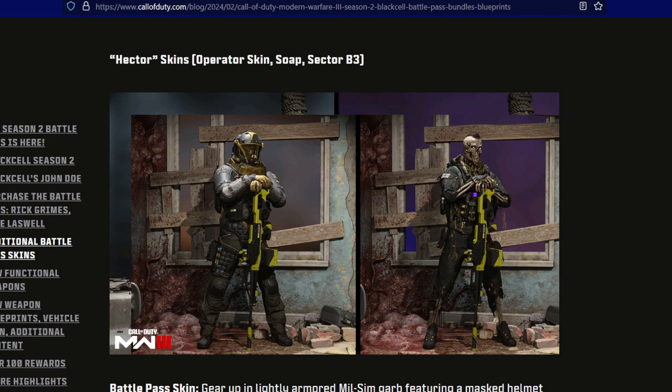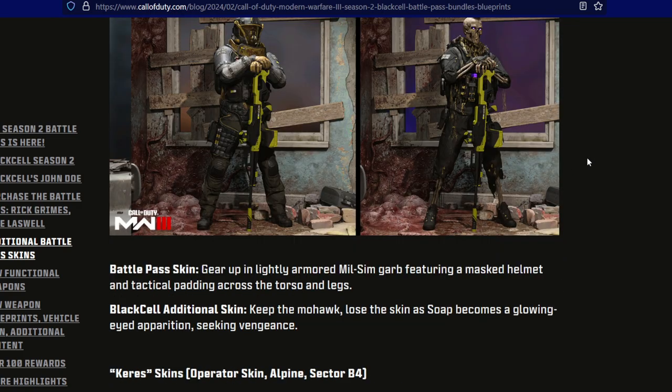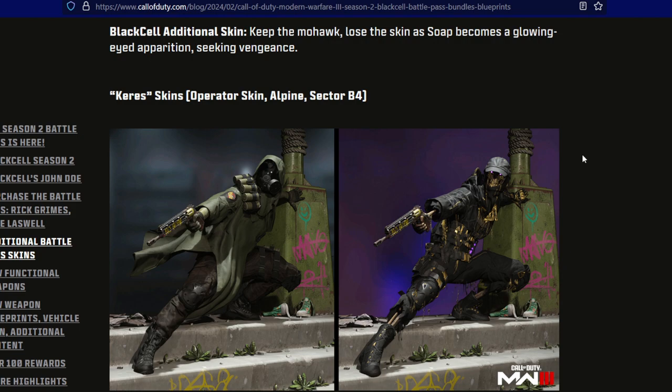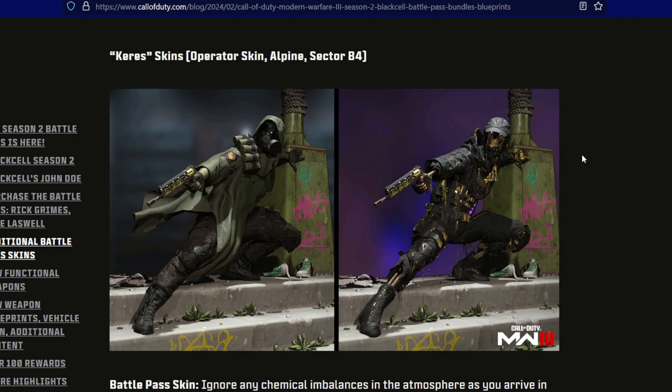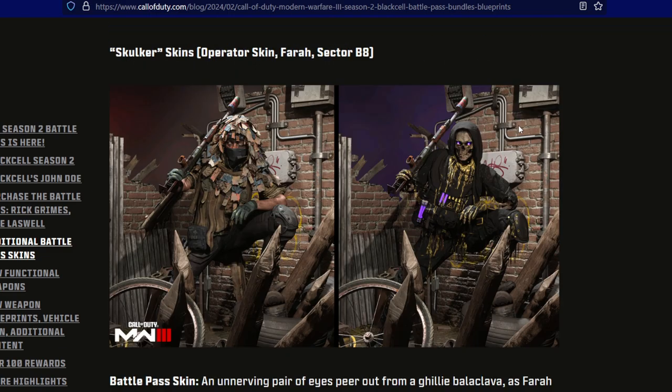Next up we have the Hector skin — operator skin for Soap in sector B3. Very cool, I love the skeleton look; it reminds me of Ronald Ray Gun from Black Ops Cold War. The regular is okay, but I am a huge fan of the Black Cell version of Soap. Then we have the Carious skin for Alpine in sector B4 — these skins look very cool. I love both the Black Cell and the regular version. The regular skin reminds me of the Season 6 Modern Warfare 2 battle pass skin.